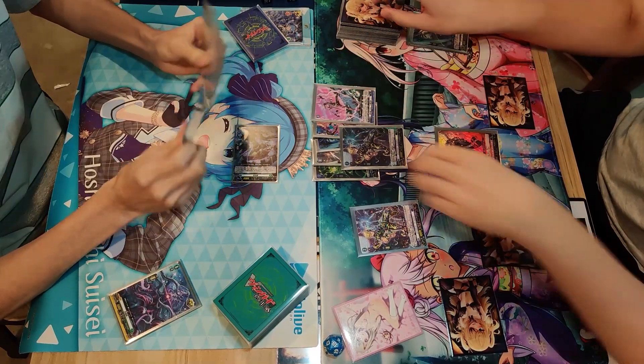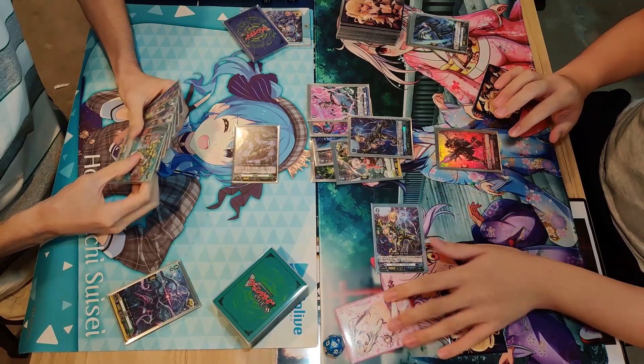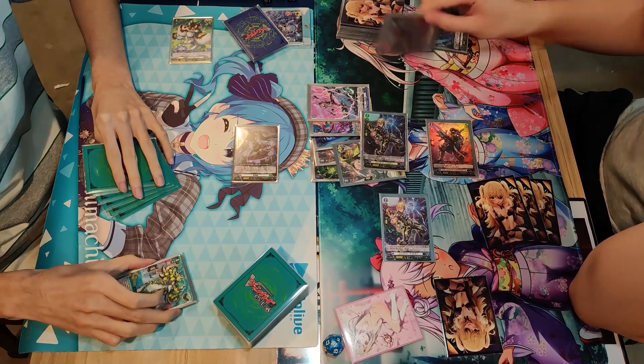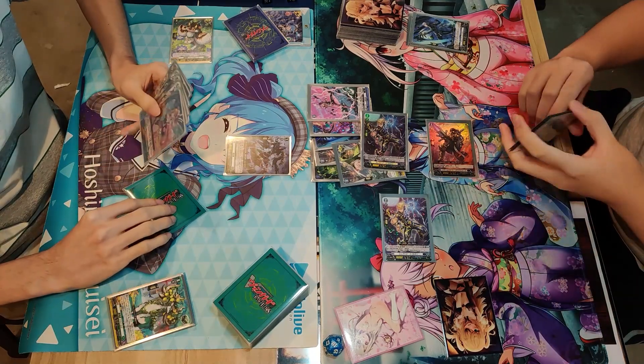A damage trigger is found for the Magnolia player — very fortunate. He guards for the no pass. No trigger there, so it's back to the Magnolia player's turn.